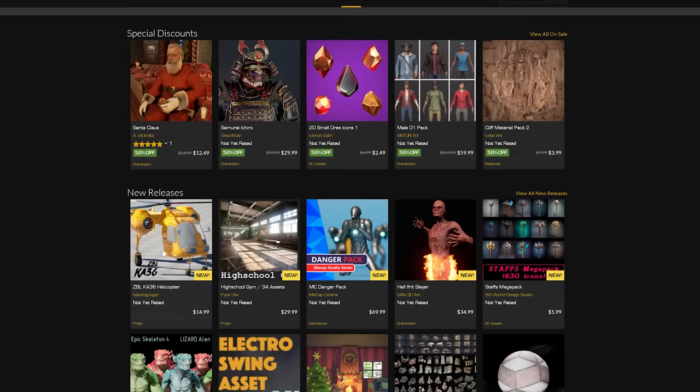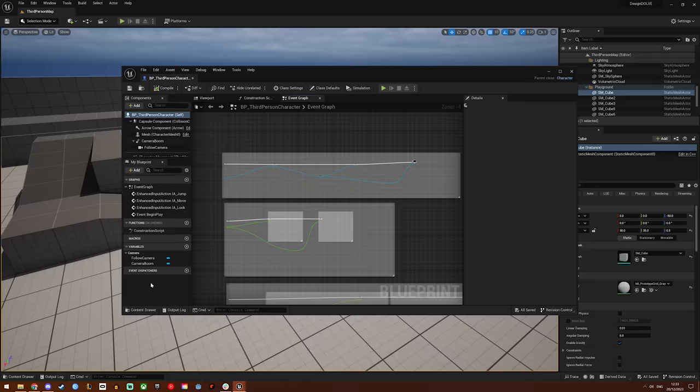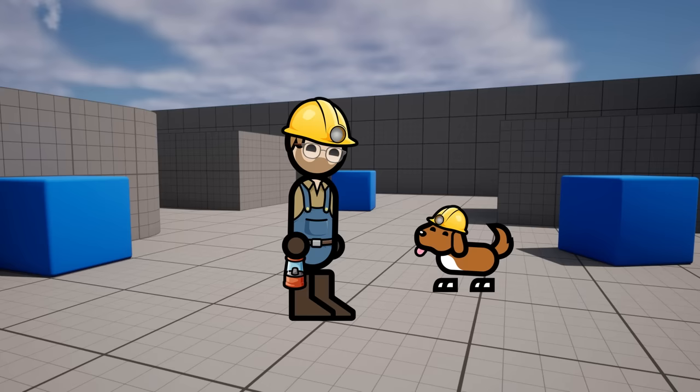The next choice is: what engine are we going to use? Unreal Engine 5. Yeah, that's a good choice. It's got a really good marketplace to kickflip off of, and UE5 will take care of most of the heavy lifting for us by default.